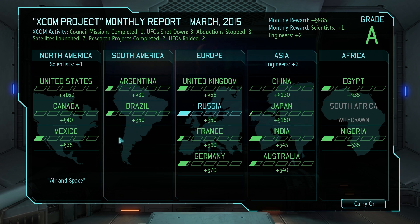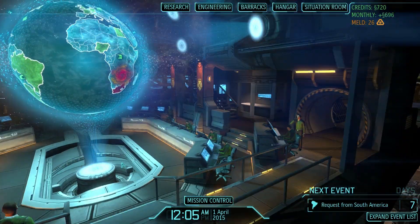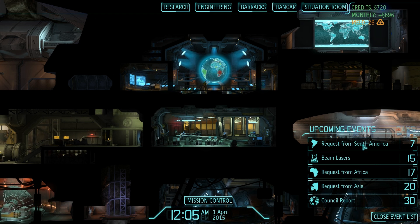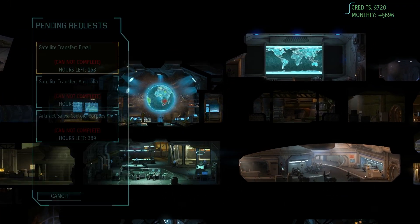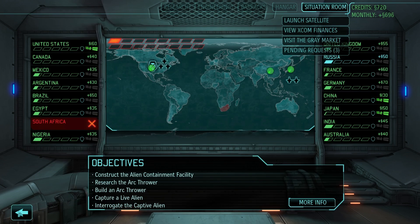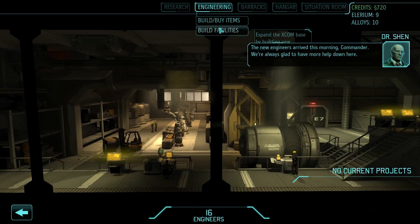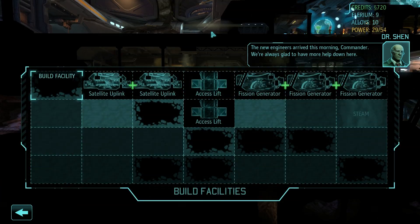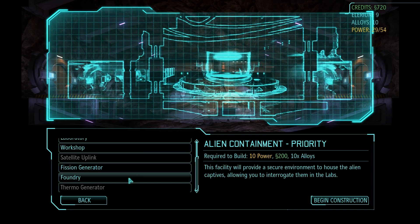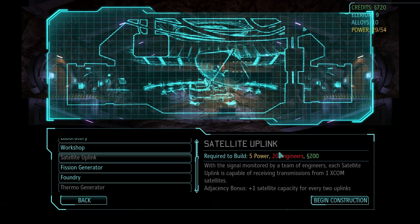Now that we've got some money, let's have a look at our options. South America request — that's the Brazil satellite, we're not going to make it, it's impossible. Africa wants corpses for Egypt, hopefully we get a mission in time. Asia has another satellite request — the one for Australia. I don't think we can get another satellite in 20 days; we don't have enough engineers. New engineers arrived — we've got 16 now. We'll need four more before we can build the next uplink, so we're probably going to wait until next month.